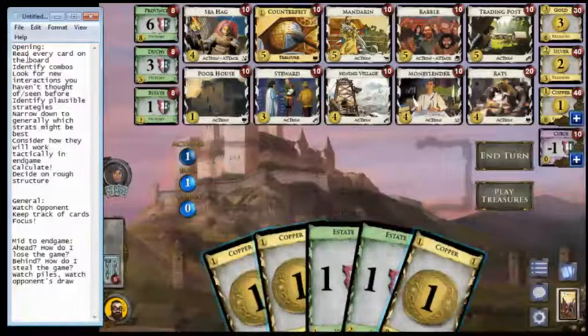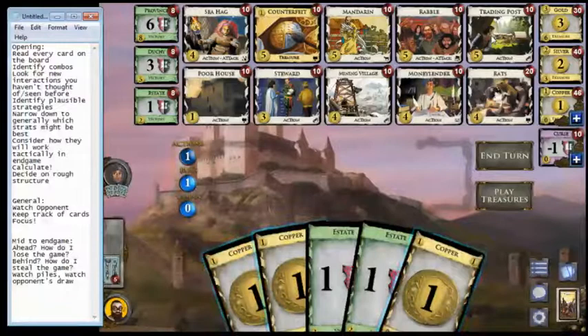So, what are my opening things? Read every card on the board. Seahag — good. Counterfeit — good. Mandarin — mediocre, probably not doing so much here. Rabble is good for an engine. Trading Post is maybe good but I think it's going to get outclassed here. Rats is most certainly going to get outclassed here. Sort of works well with Trading Post. Money Lender probably getting outclassed here. Mining Village could be important for an engine. Steward is a bomby good card.